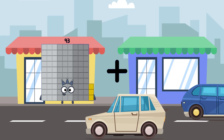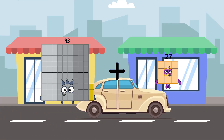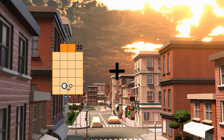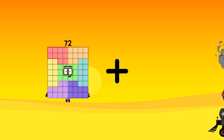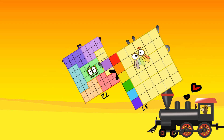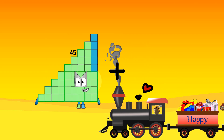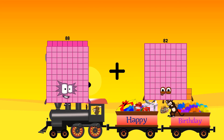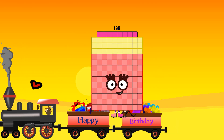93 plus 27 equals 120. 72 plus 37 equals 109. 88 plus 50 equals 138.